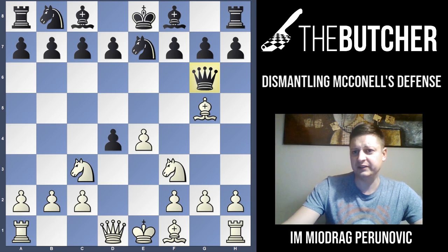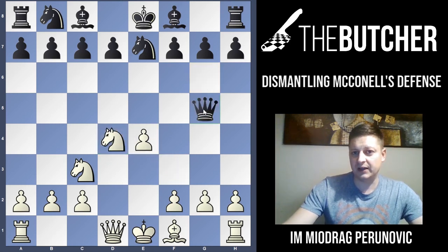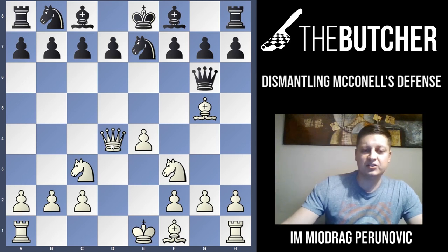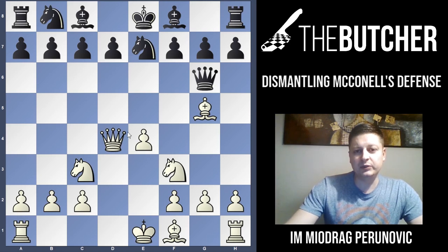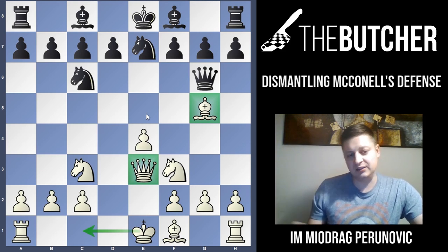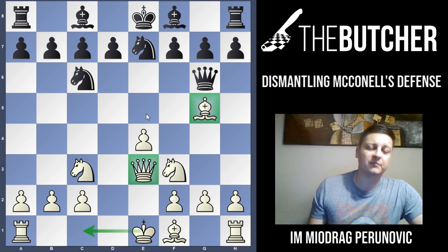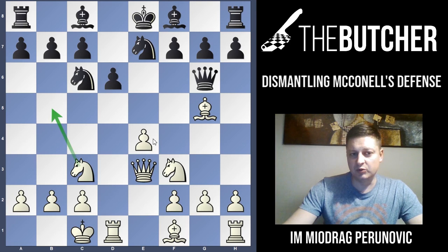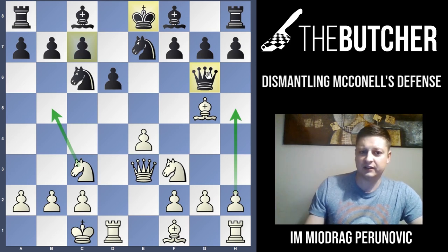After Bg5 they probably put the queen on G6, which is not a good square. You capture by queen — not by knight, because your bishop on G5 would hang. So take by queen. When they develop the knight threatening our queen, we put the queen on E3, protecting the bishop on G5 and preparing long castle. After long castle we threaten Nb5 going after C7, and the king is exposed on E8. We can also chase the queen from G6 with H4 and H5. This is a great position for White.